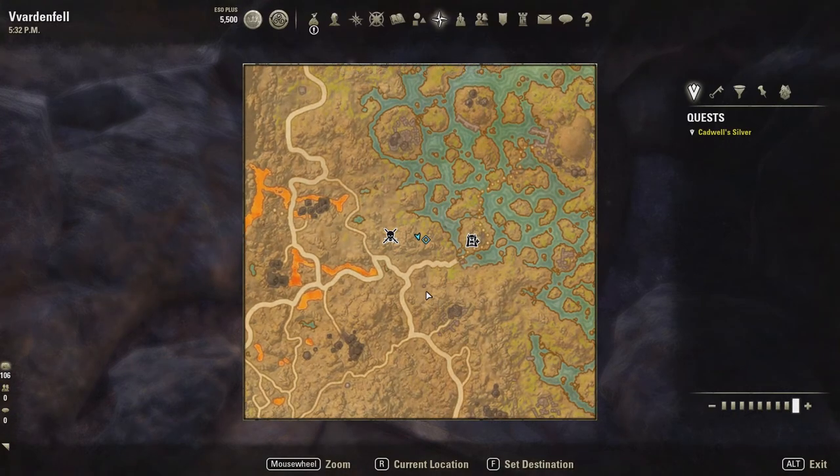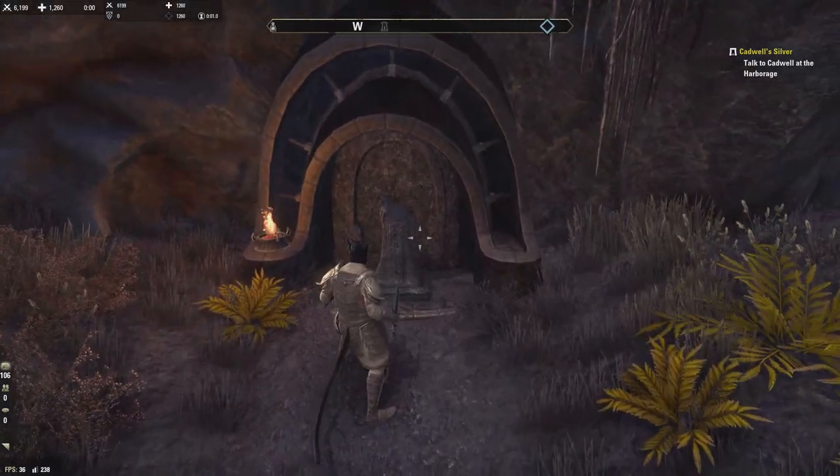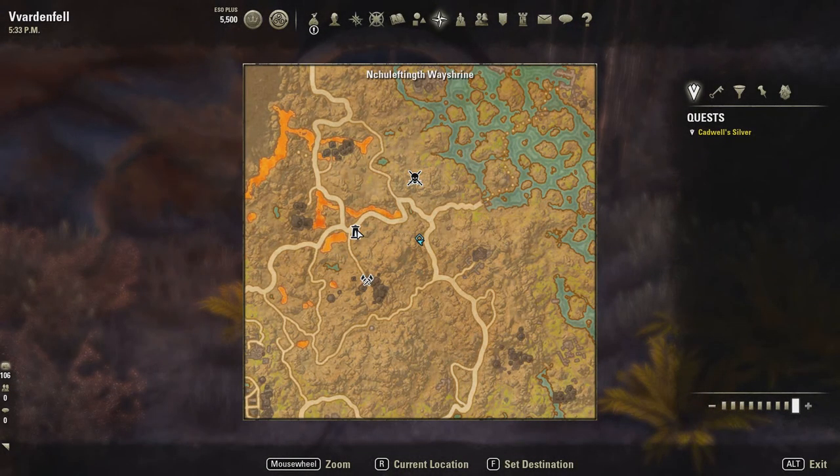Twenty-one is the next one, down here. This is straight east of the Dwemer Public Dungeon Wayshrine and south of the Messier Dadalit World Boss. This is twenty-one — the Maran Ancestral Tomb.